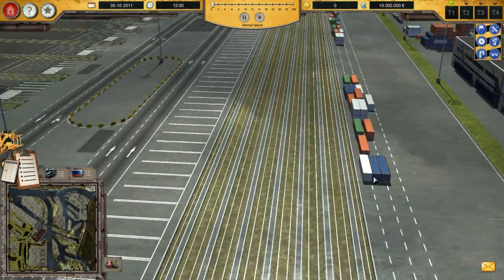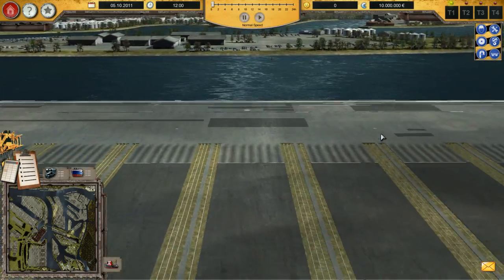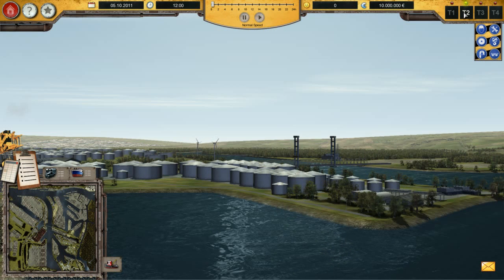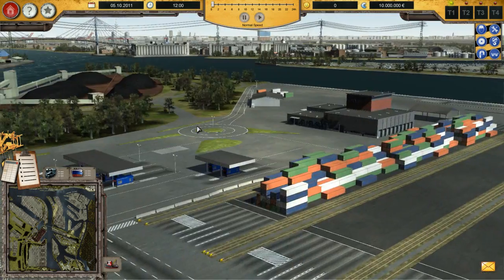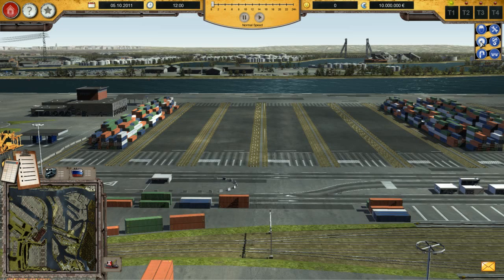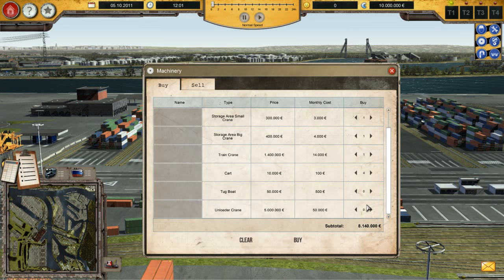We're going to be starting off this whole experience of running a port. Here is where all of the trains will access our port and they will come from over this direction. The first thing I need to do is make some cranes. We are in Terminal One — Terminal Two is for liquids and fuel and stuff like that. I'm going to concentrate on Terminal One. I click on the cog icon here to buy all the cranes I need: a dock crane, a small crane storage area, one big crane, a train crane, and four carts.